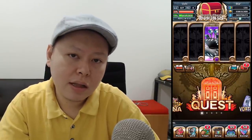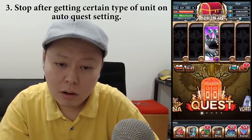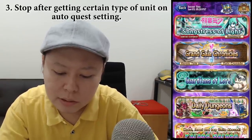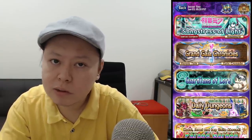The third thing I want Gumi and Enlim to add into the game is a stop condition after getting a certain type of unit on the auto quest setting. For example, there's Miku's Vortex Gate right now. Let's say I want to get Anima Miku. If you can choose which type of unit you want, maybe you say it's random and you'll keep the first one you get.